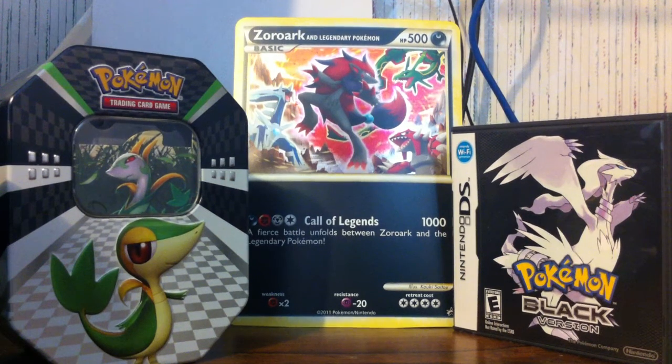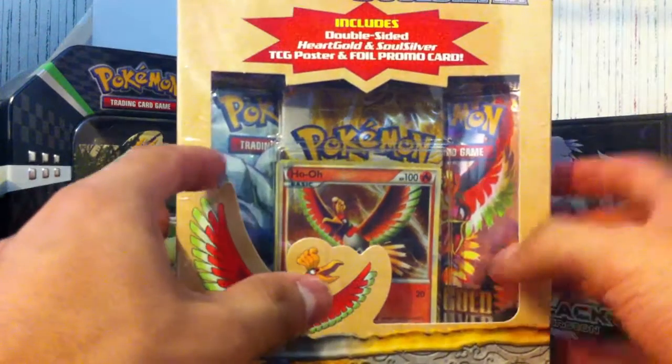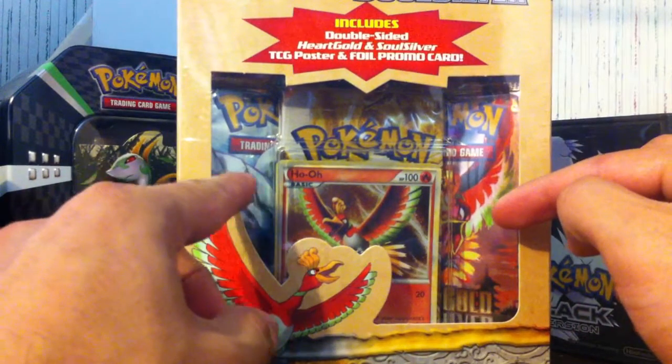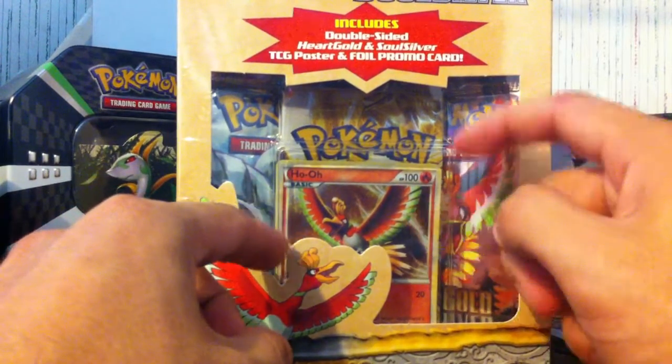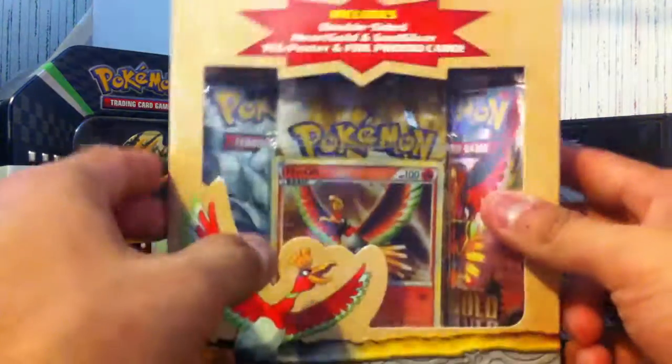Hey guys, it's Grandom here. Today I'm going to be opening up this box which comes with two hard gold silver, a promo ho-ho, and a promo pack that comes with three cards. Let's get started.